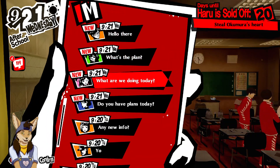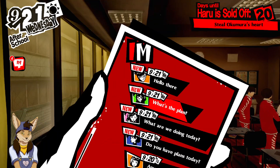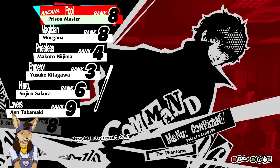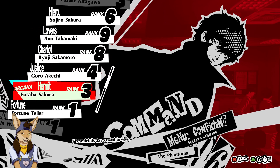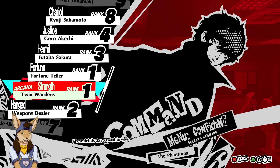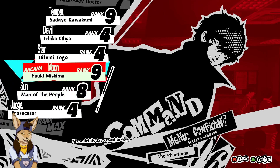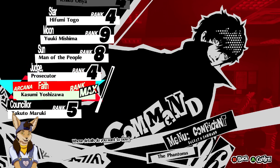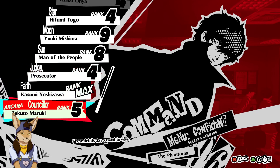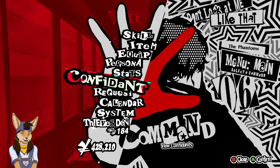I can go to Maruki again. But what are my confidants? Having nines — Sos is nine, Ryuji is only eight, Yusuke is only four, Dokkami is nine, Shima is nine, Ann is eight. It's weird having you, Max, at five — you're only five. Well, I'm going to decide what to do next time. So thank you for watching and I will see you in the next video.